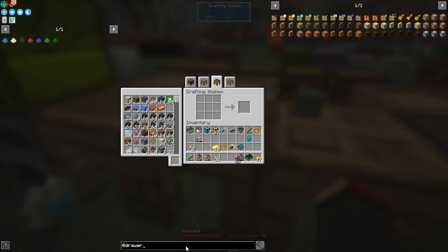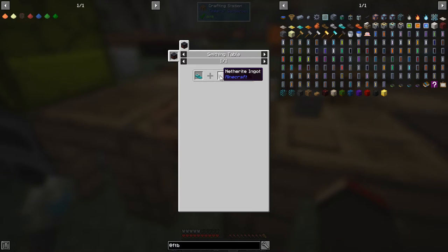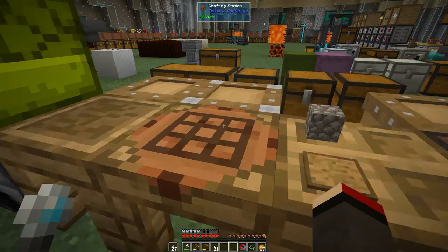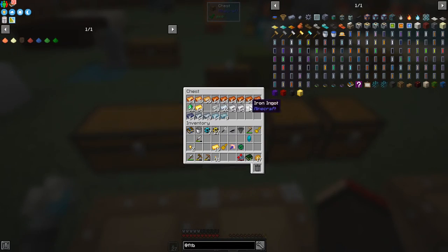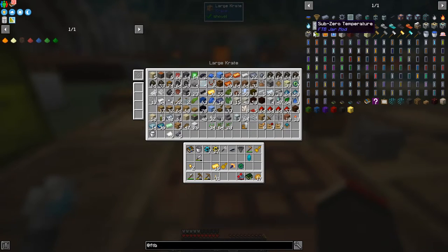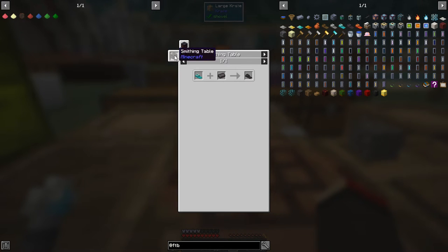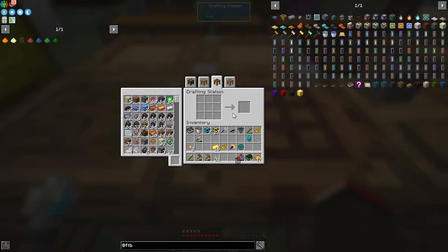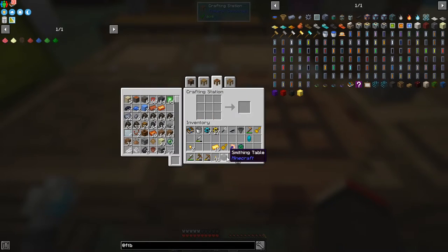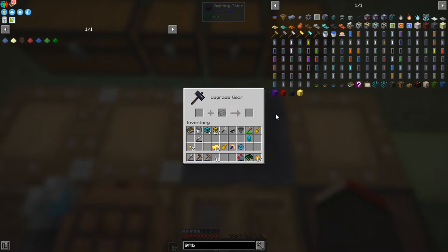It will take quite a long time but it will carry on working and we'll eventually get enough for some real netherite. The first thing I'm going to do when I get netherite is upgrade the sluice to a netherite sluice - you can actually power it then. We just need one netherite ingot on the smithing table. I haven't made a smithing table either, but we've got plenty of iron. Let's put the iron in here and make the smithing table. Next time we want to upgrade something with netherite, we can do that.